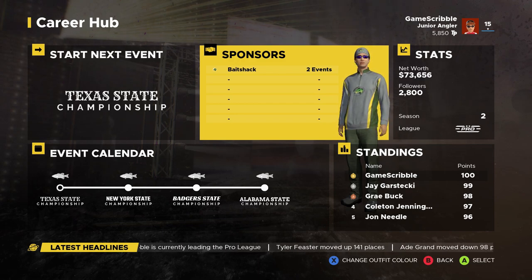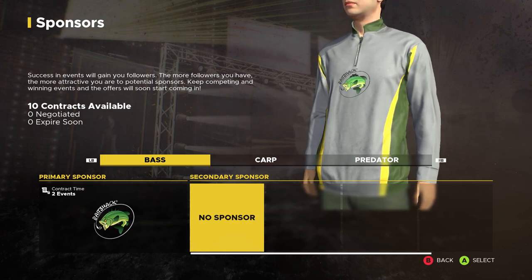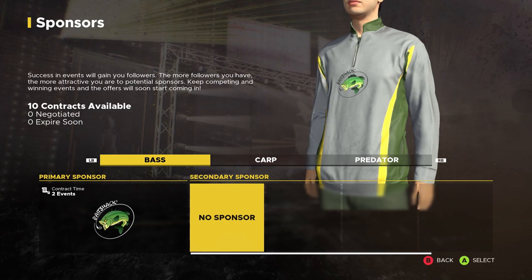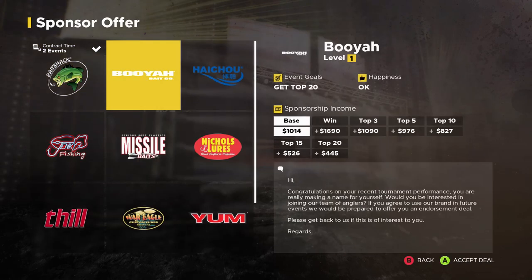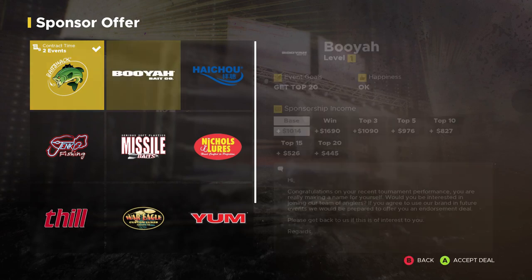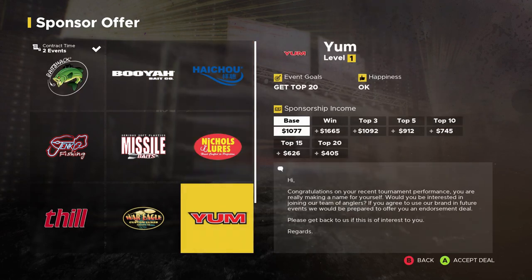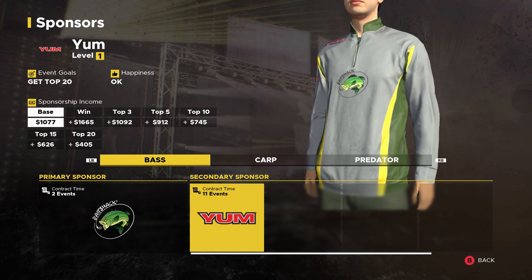Let's get into the sponsors tab because we have a secondary sponsor we can pick. We've got 10 contracts available and this is going to pay us more money and I get another little logo on our fishing outfit. Looking at the sponsors, I'm going to go with YUM because we are using a YUM Dinger green pumpkin worm during these tournaments and it's doing wonders for us. We're going to accept a contract with YUM.